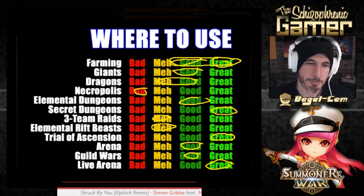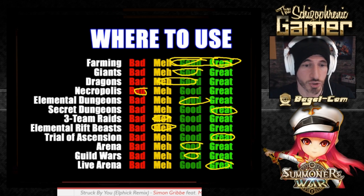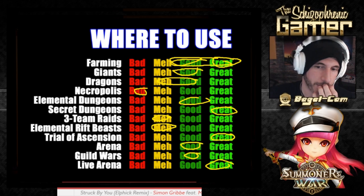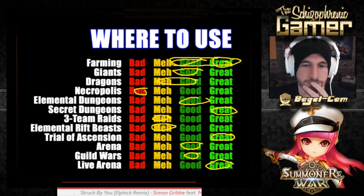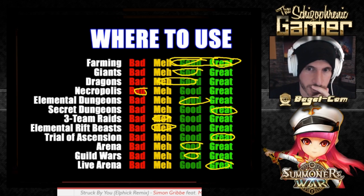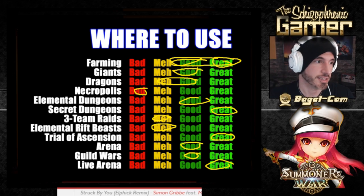Elemental rift beasts — for fire he's not bad. Trial of Ascension — yes, he's a good TOA monster. Live Arena — great for Live Arena. Guild Wars — I've seen him used good in Guild Wars. Arena — resistance leader, we'll say good for arena. He's a little bit more versatile. I feel like you could even do a Nemesis build for him — make him a Nemesis Trap that no one would expect. You make him the leader in Arena Defense, people won't expect it since they know Nemesis Praha or Nemesis Ariel, not the light monkey.